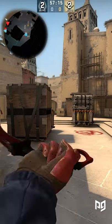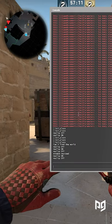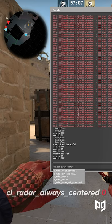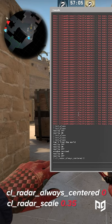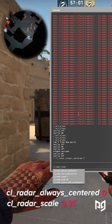In this situation, for example, if we were to ask you where the two opponents were, you could probably give us a decent guess, although you would not be 100% sure. By using these two commands — cl_radar_always_centered 0 and cl_radar_scale 0.35, also down below in the description — you'll know instantly.